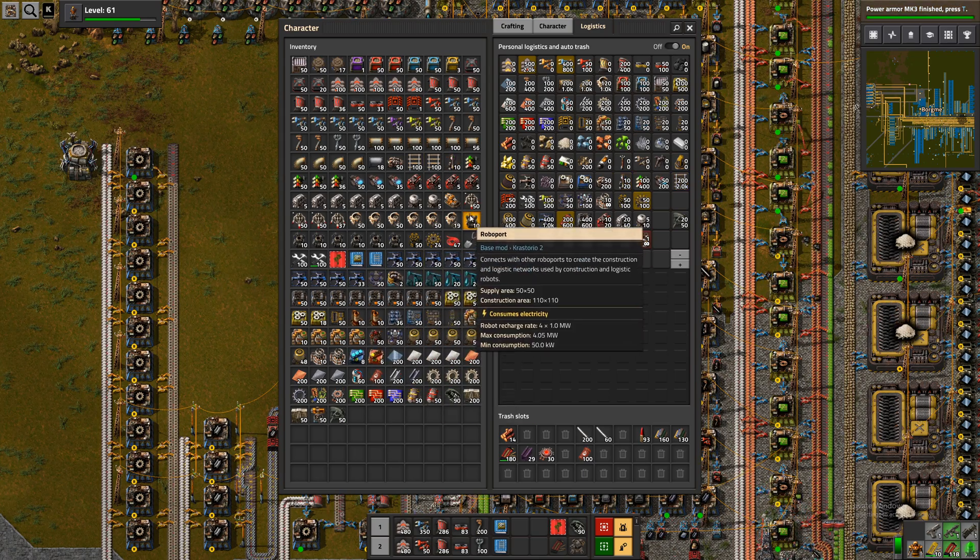Oh, and this is even MK1 mining drills — let's speed that up. What is the difference between these — 0.75 and 0.5? So a 50% increase. That's pretty good.